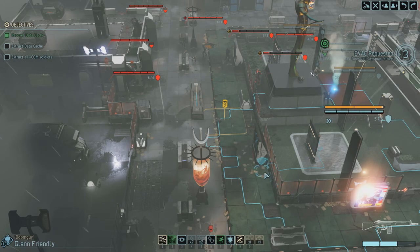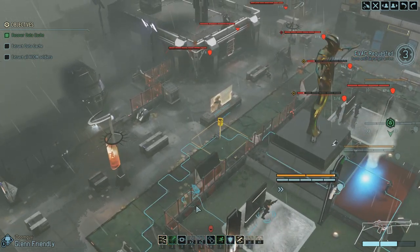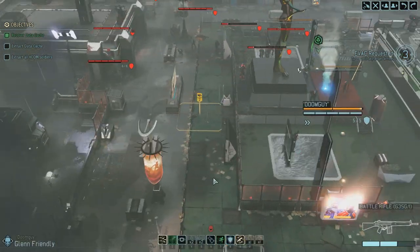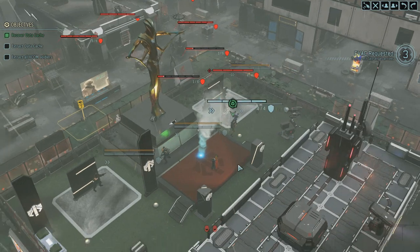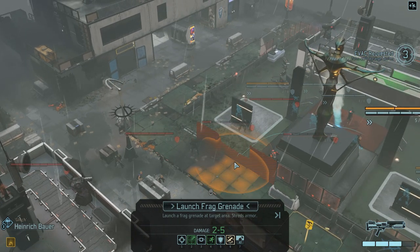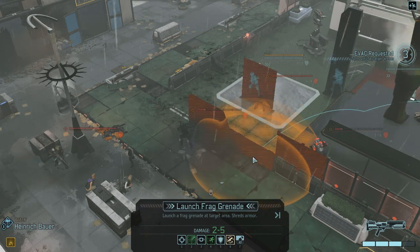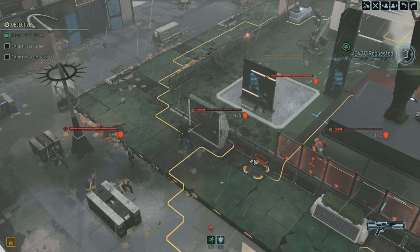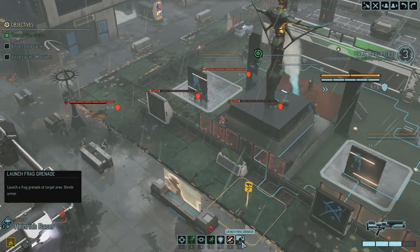I've even got a flank shot on that back guy there, but I can walk fire to make it almost guaranteed to kill him. The problem is Friendly's going to get shot on overwatch by that turret if I move around too much. So can we just get a double grenade on them after all? Just get both of them — come on, Heinrich Bauer. It's literally a pixel off — I don't know if I can get both. Screw it, I'll just blow up his cover if that's how difficult you're going to be. We're going to hold our positions because we don't want to get shot by that turret. Take a reload and we'll shoot.